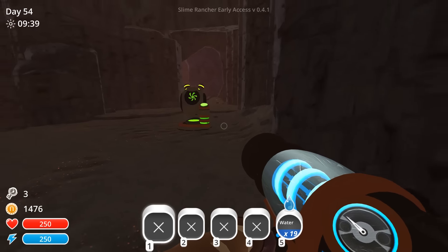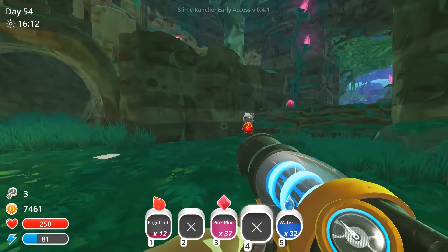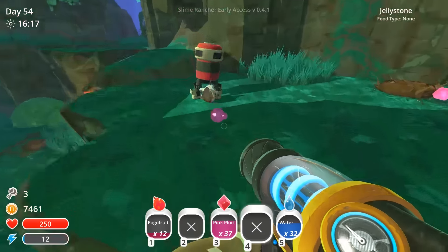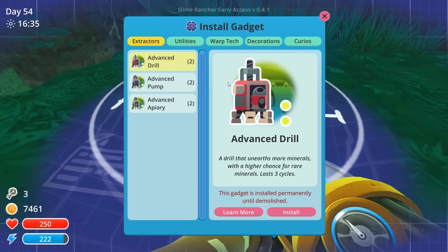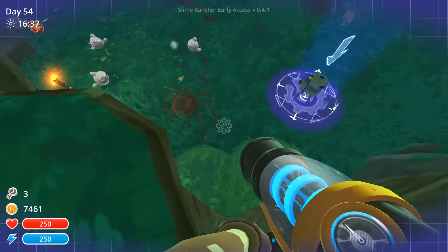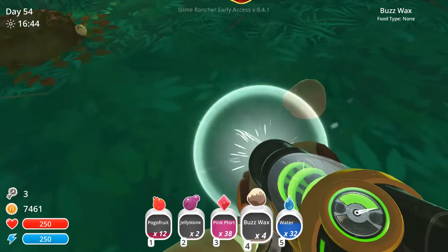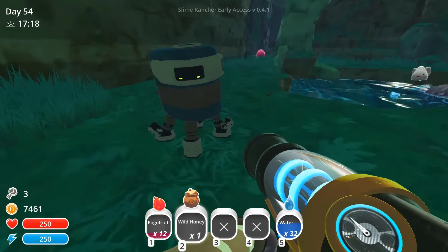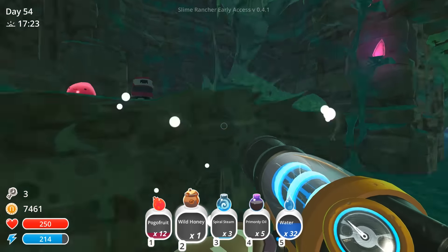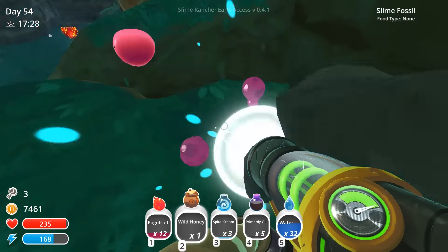Now we're going to head back to our base, make our other refinery link, and then head over to the moss blanket. So we're finally in our moss blanket section. We can drop down our refinery link somewhere - oh hey, jelly stone! It looks like there's a place here where we can drop down our refinery link. We'll install that and then load up our extractors.